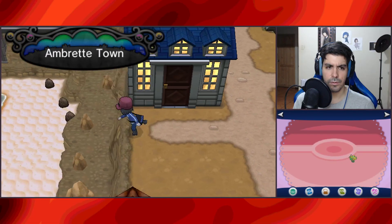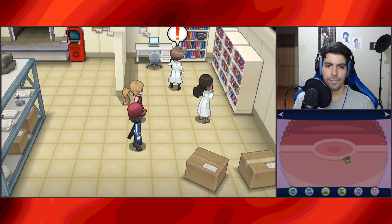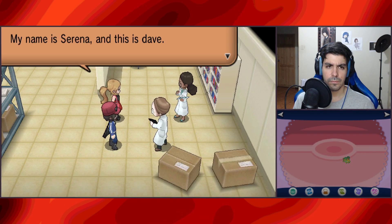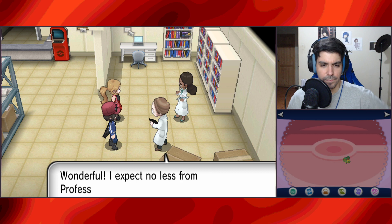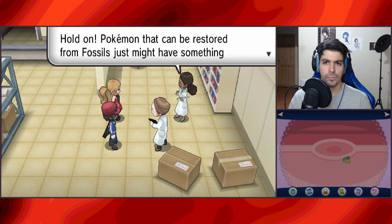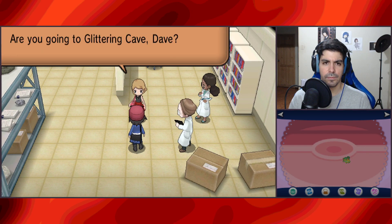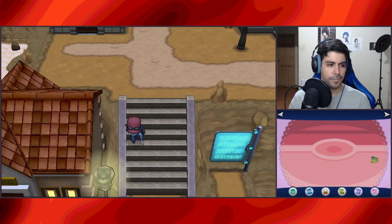Who should we talk to here? We already won there. We're in the first place — where would that Professor be? Let's go to the Glittering Cave then — we can go, we'll get an encounter. Alright.